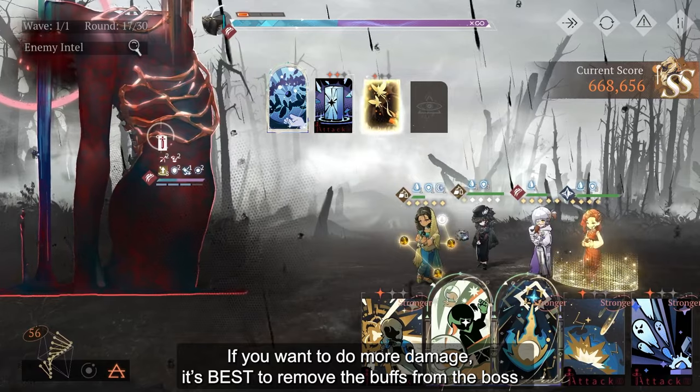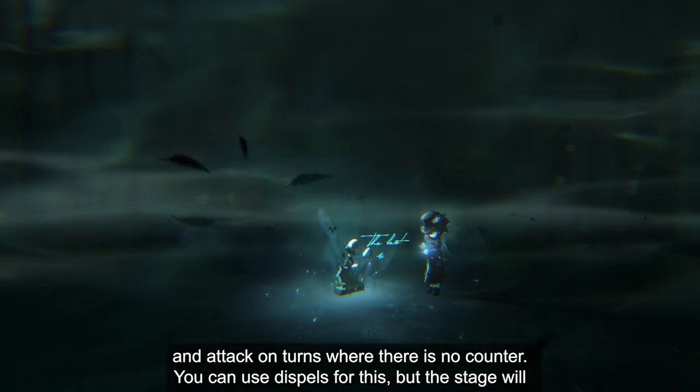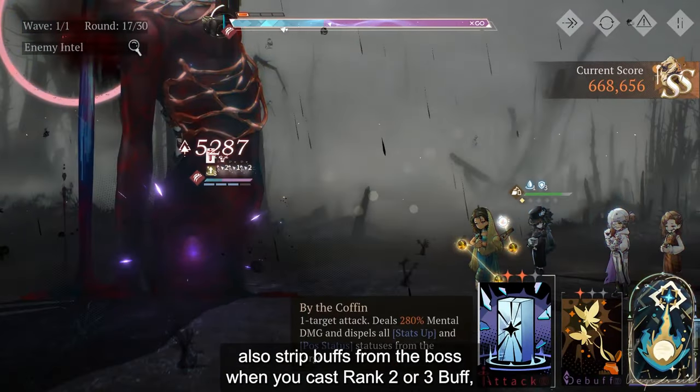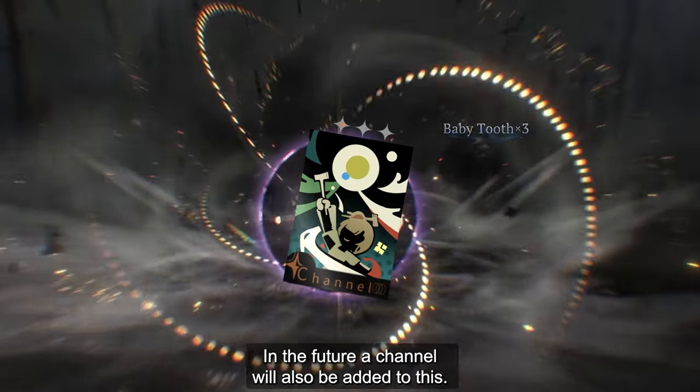If you want to do more damage, it's best to remove the buffs from the boss and attack on turns where there is no counter. You can use Dispel for this, but the stage will also strip buffs from the boss when you cast rank 2 or rank 3 buff, counter, and heal incantations. In the future, channel will also be added to this.